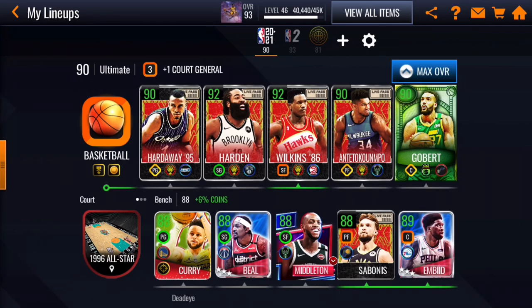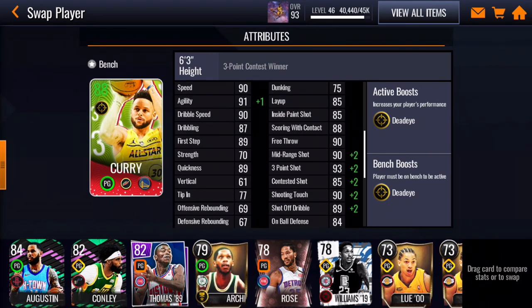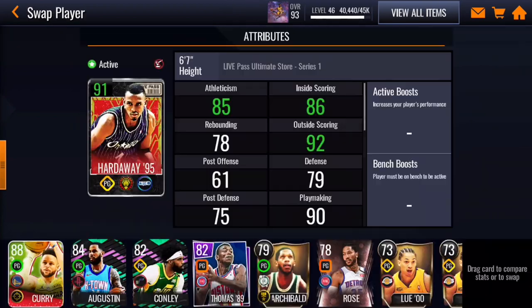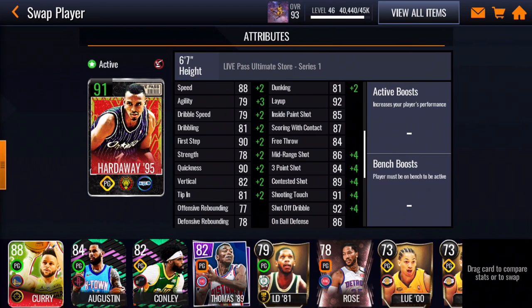Any gold boost from a player gives you plus two. So any gold boost from a player — say Dead Eye, which basically just improves your shooting — gives you plus two because it's only gold. The elite badge gives a plus four regardless of what kind of badge it is. As you can see here, High Flyer and Dead Eye: it gives a plus two to dunking because it's a gold badge, and a plus four to every type of shooting attribute because it's an elite badge.